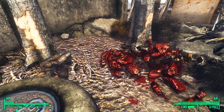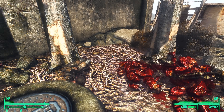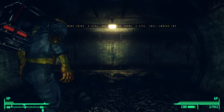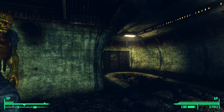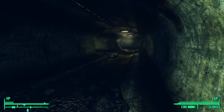I also forgot a stimpak last time, so let's grab that. And into the sewer grate. Ooh, spooky. Now what do we got here? Probably more deathclaws. There's a deathclaw — and it sounds like a deathclaw's opening doors. They figured out how to open doors.